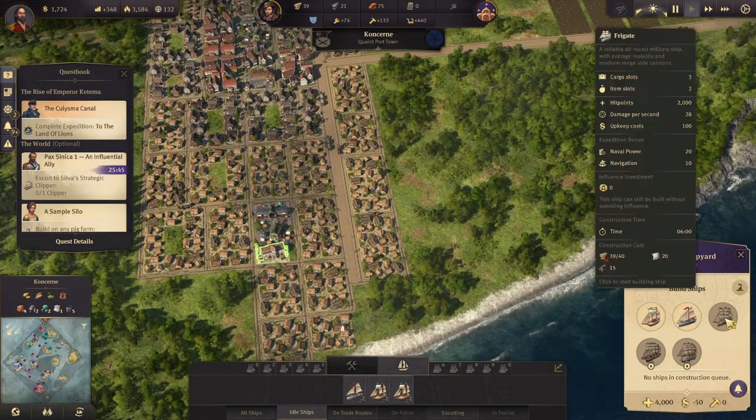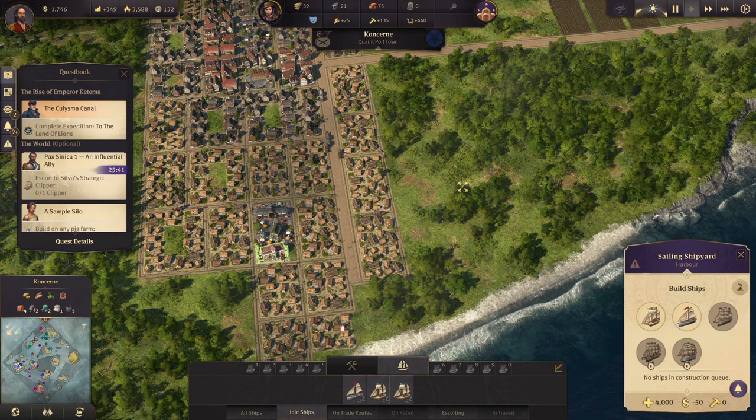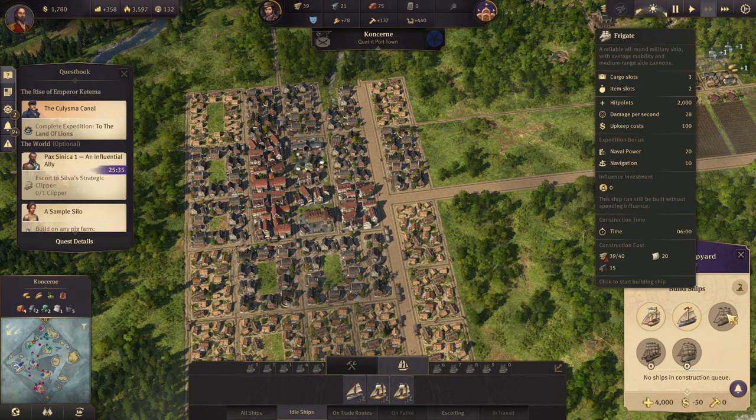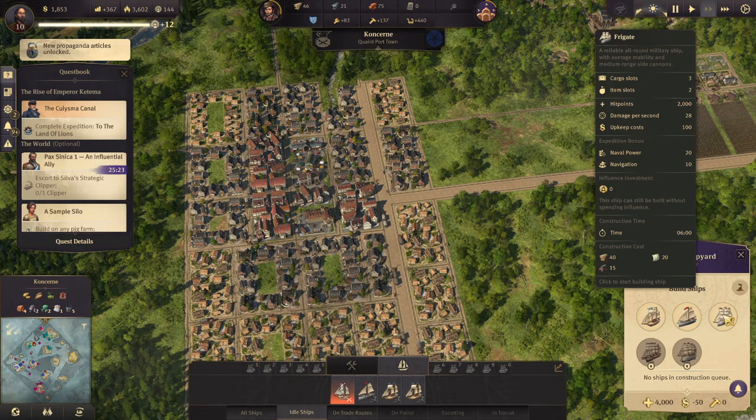Just one more timber load and we can build our first frigate, which I really want to do. Come on, give it to me. Give it to me. Thank you.